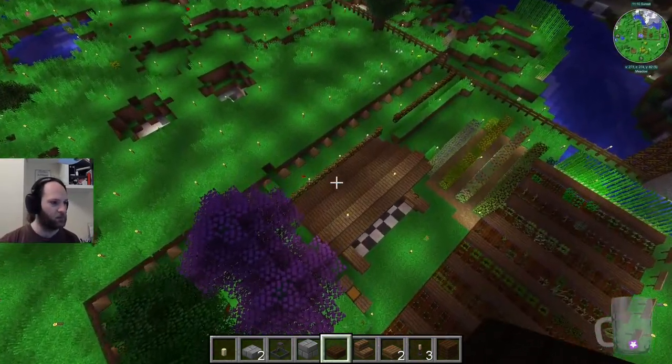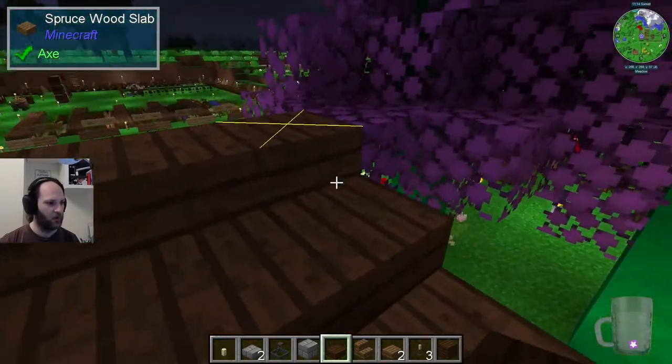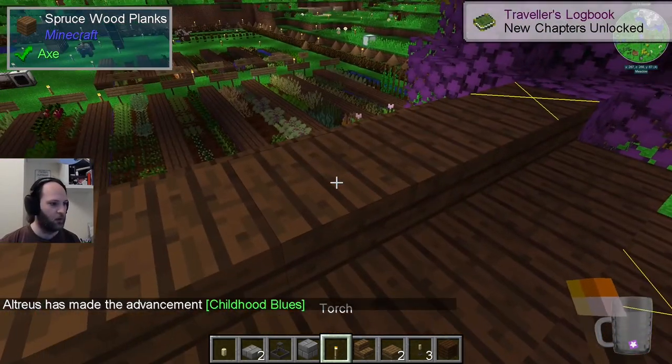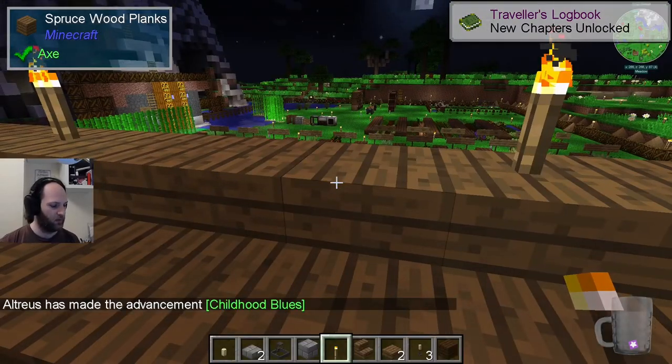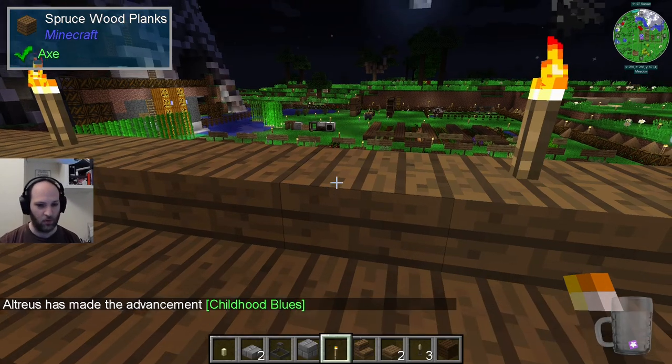Up here, for example, if someone hadn't placed these we would have mobs spawning up here and we can't have that. There's a quest notification popping up: craft a botanical brewery and use it to create a brew. Okay, whatever.